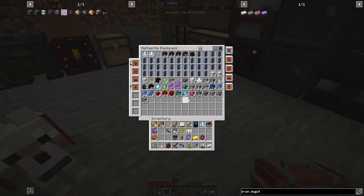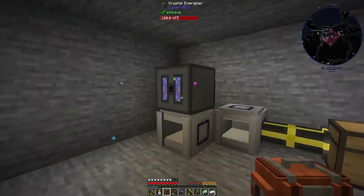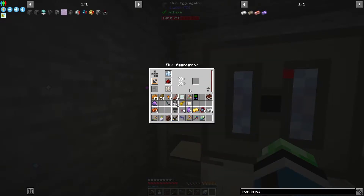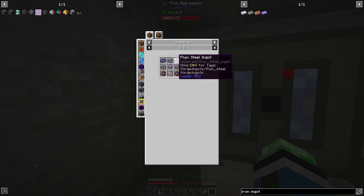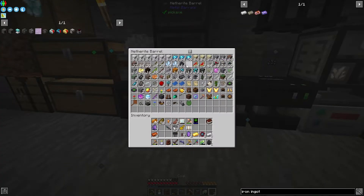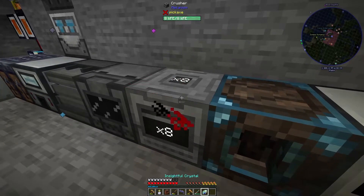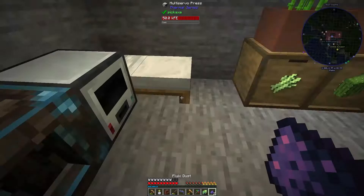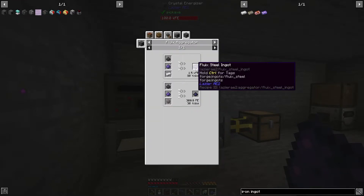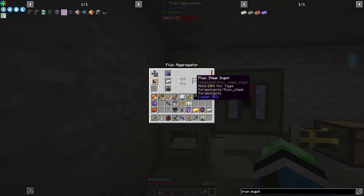Processing ores is easy peasy because that triples most ores. We need fluix - fluix is easy. Crystal energizer, give myself a piece of redstone. We need fluix dust and coal dust - a couple pieces of coal. Crush these because I can't squeeze through these for some reason. This was fluix aggregator to get fluix steel.